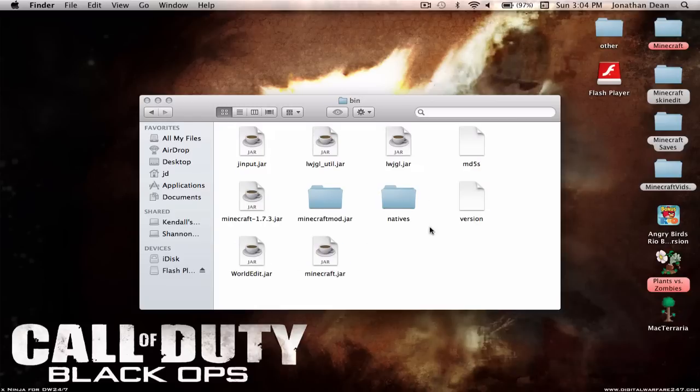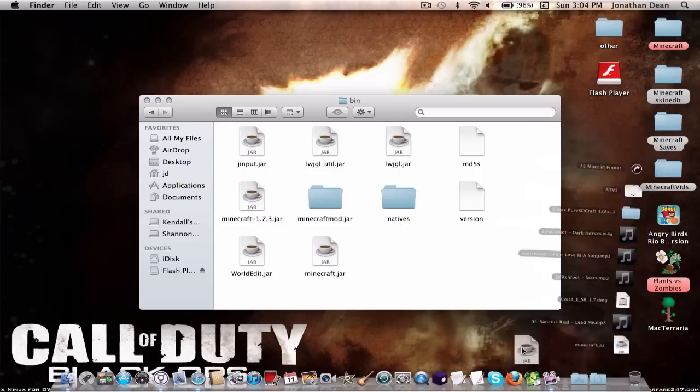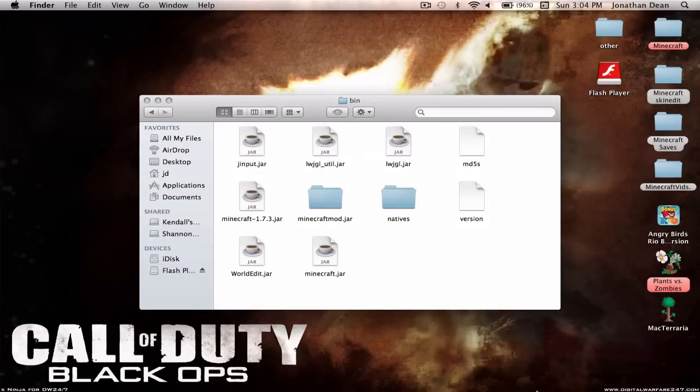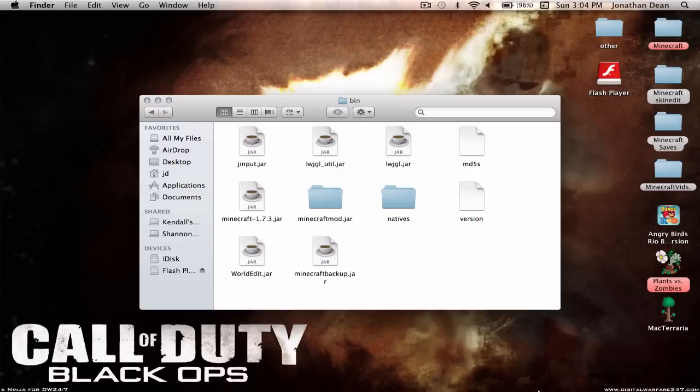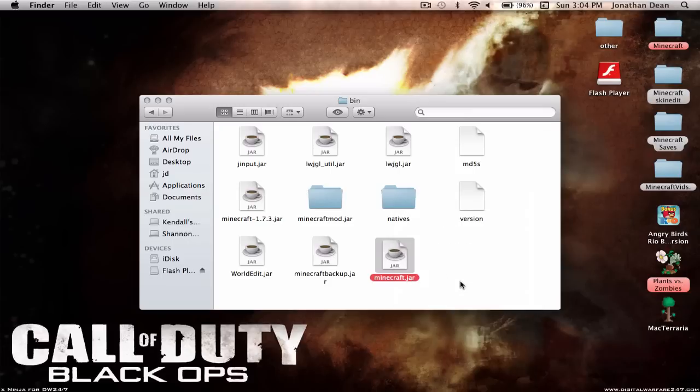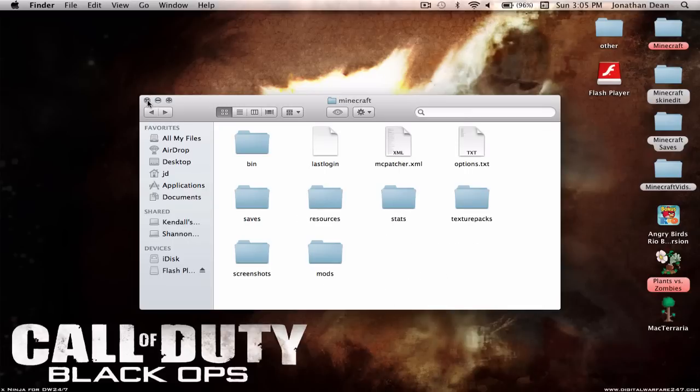You're going to see all of these files. I don't think some of these will be on other people's installations. Now just take the downloaded file from your Downloads folder and put it in here. Stop if you were already doing that. You can delete the existing file or rename it — I'm going to rename it to 'backup'. This is the 1.7.3 update jar. So now just take the 1.8 jar and put it in here.